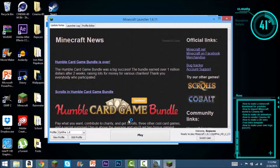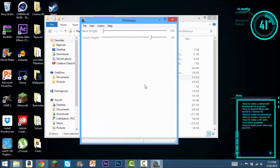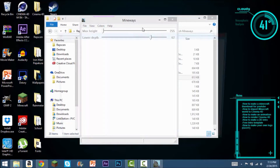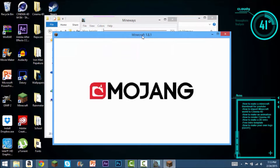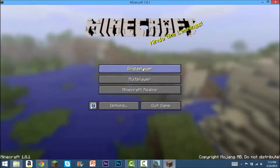You'll want to go into Minecraft and go to the world that your creation is in. It has to be single player, I'm pretty sure. I mean, I guess you can download a server world — I don't know. Anyway, so you want to go into here.